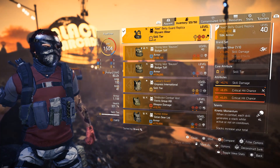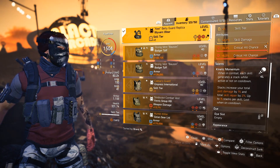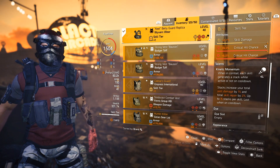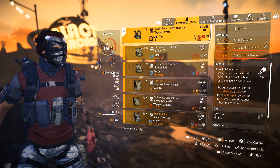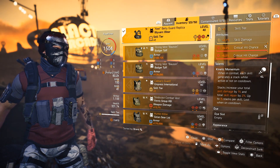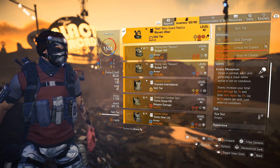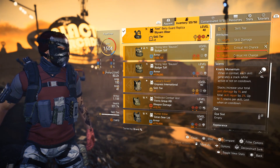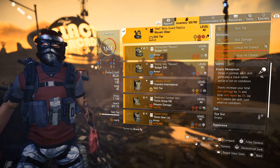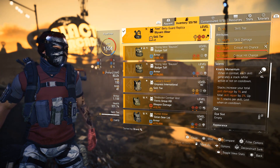Let's jump over to kinetic momentum. When in combat, each skill generates a stack while active or not on cooldown. Stacks increase your total skill damage by 1% and the total skill repair by 2%, up to 15 stacks per skill, lost when on cooldown. So you will get 15% extra skill damage and 30% extra skill repair. But we're only doing it for the skill damage. And this does, on a base, more damage than glass cannon.